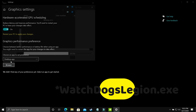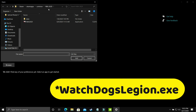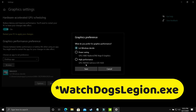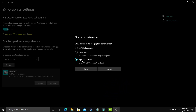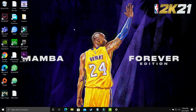Here you also need to select 'Desktop app' and browse for your Watch Dogs Legion .exe file. I'll demonstrate with NBA 2K20 — just do the same with your game's .exe. Go to Options and make sure you select 'High Performance', which should be your dedicated graphics card (mine is Nvidia GeForce GTX 1650). Save these settings, restart your PC, and your game performance will be boosted.